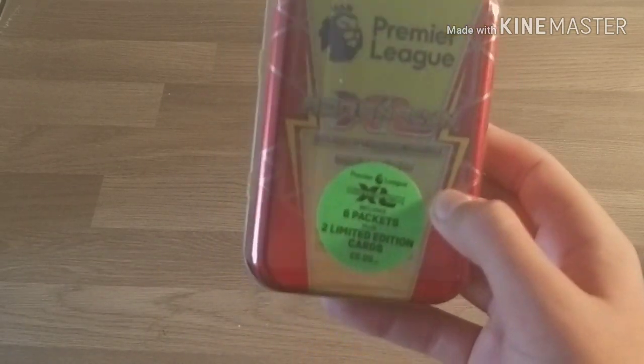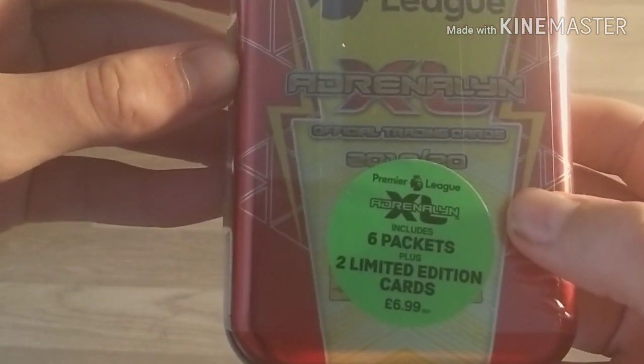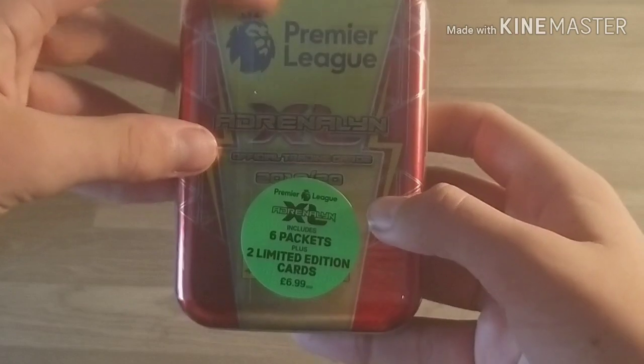This is the new Panini Premier League collection. Of course, Topps haven't got the rights - hallelujah! It's been much-awaited, and this tin does cost £6.99, two limited edition cards, and six packets. Already you can see the design there, really nice, and it's much different to Topps' mini-tins - I'll show you a bit more about that in a minute.